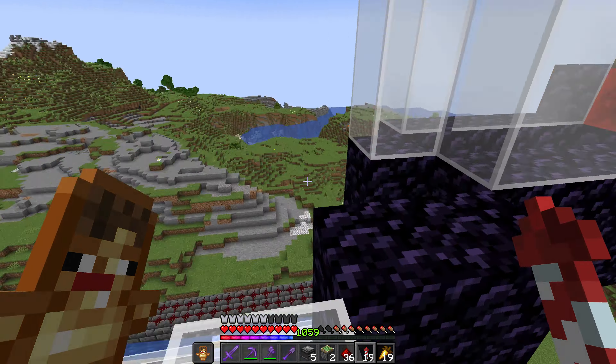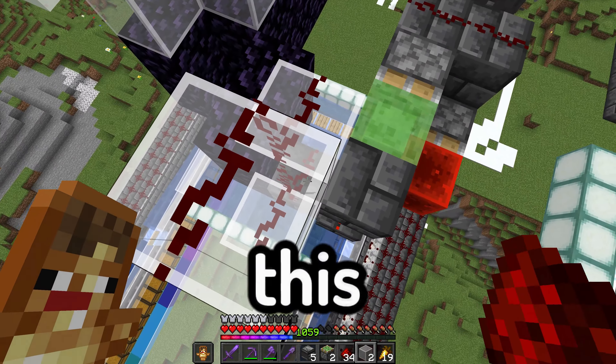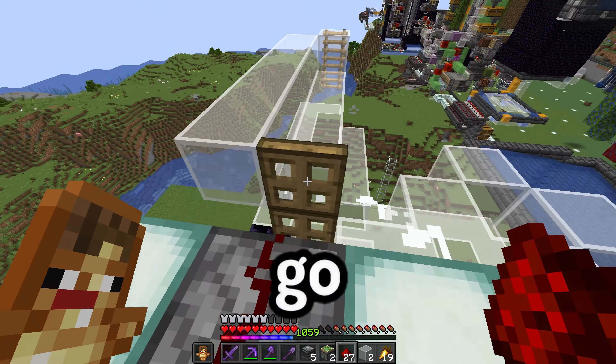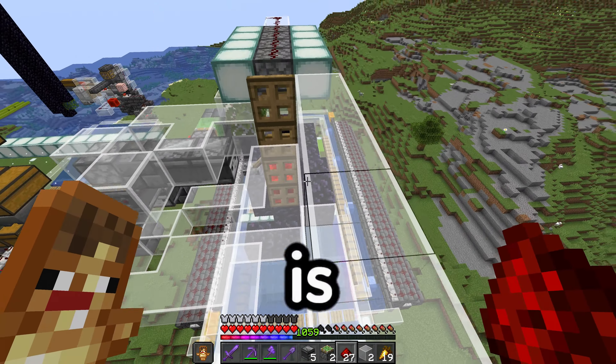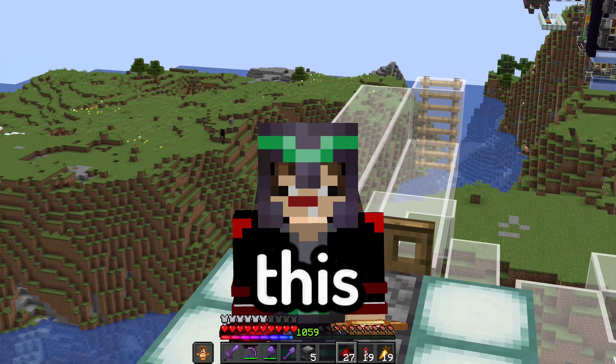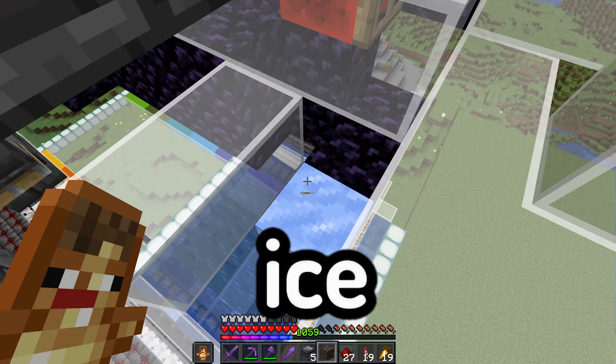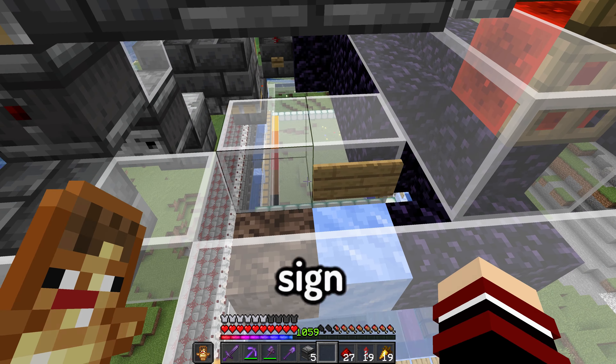Now all I need to do is hook this up to those pistons, and I'm pretty sure I can just do this. There we go. What this dispenser does is dispense out all the concrete powder, so this farm is fully automatic.